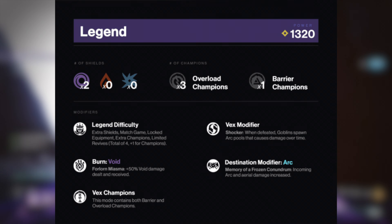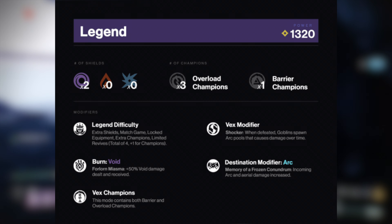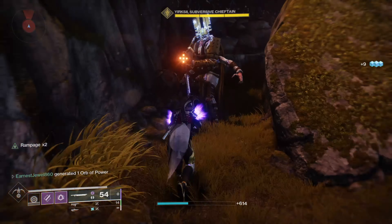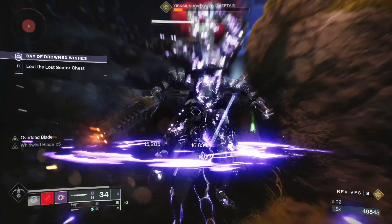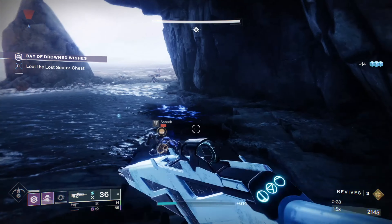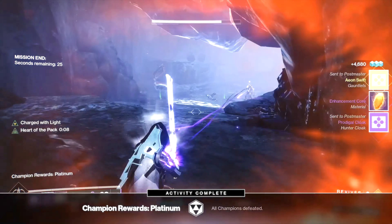The modifiers for this lost sector on legend difficulty are void burn, vex champions, vex modifiers, and arc destination modifiers. When you're doing legend or master lost sectors, always pay attention to the modifiers. Also remember to put on resistance mods on your chest piece, as well as using ammo finder mods and scavenger mods to get more ammo.